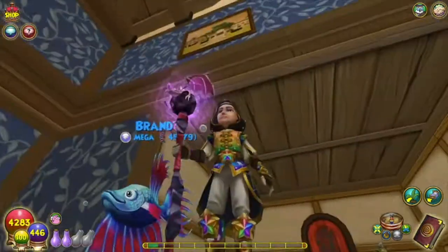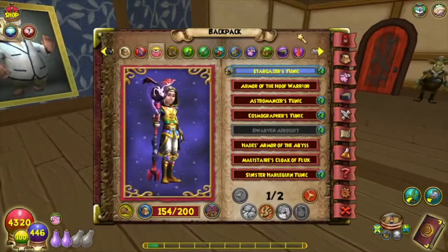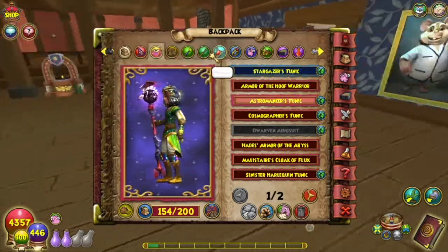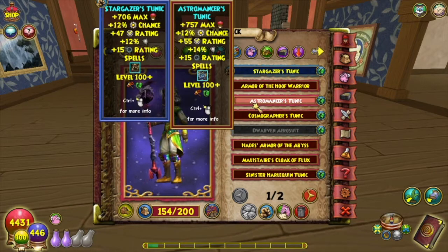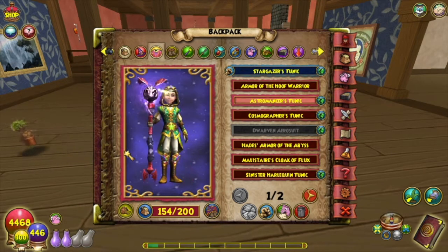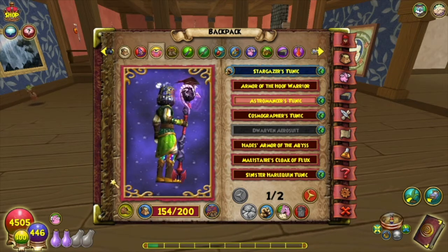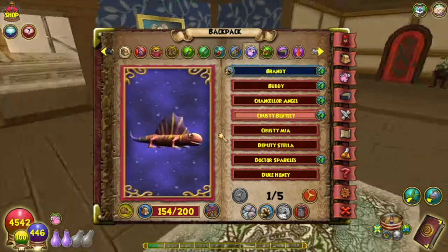I put the full set on here just so you can see it — except for the wand. Let's also take a look at the other tunic I just realized I had, which is the Astromancer's Tunic. It's actually a bit better than the Stargazer's Tunic stats-wise, but aesthetically speaking not quite there. It's still great, it's just not rainbow — so I'm definitely not stitching that on this particular set, but maybe on a different one.